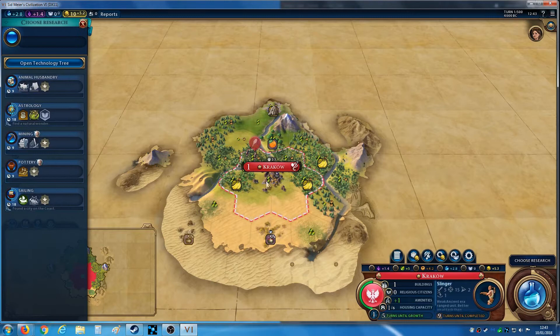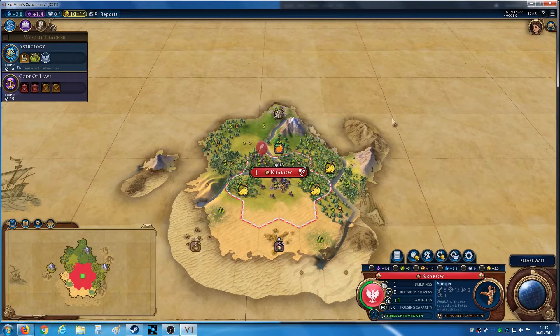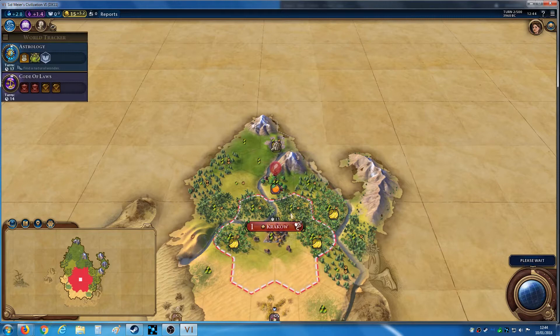It's almost impossible to get Stonehenge, which gives you a religion on this difficulty. If the Arabian civilization is in the game, they always get the last great prophet, so that only leaves two slots. After two great prophets have been gotten, the cost goes up dramatically, so you kind of have to get to the first ones. I'm hoping there aren't many religious civs in this game because playing Poland I really should be going for religion.